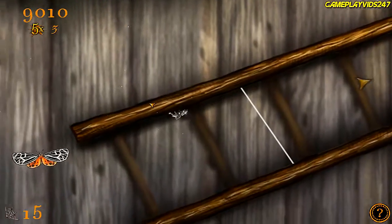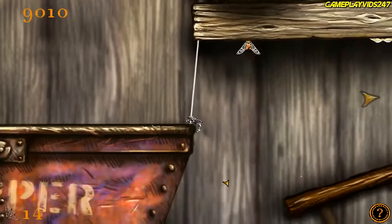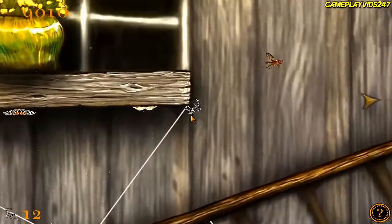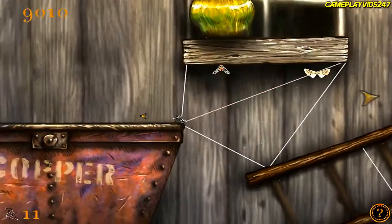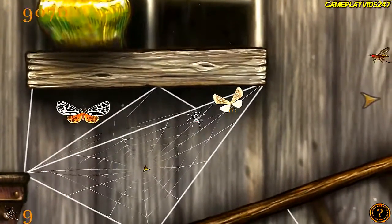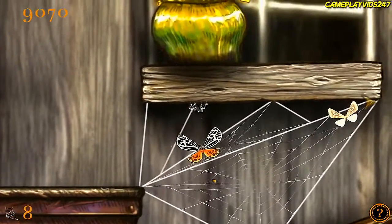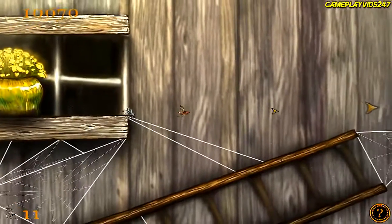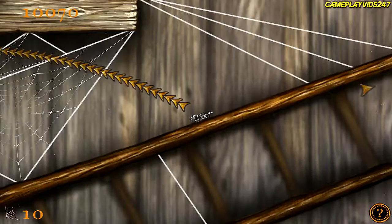Oh, where's he going? Set the web up there. One there and one there. Now we should be able to build another web here, hopefully. Yes. Let's see if I can trap him. Yep, there you go. All right. Oh, we made a mistake here, I reckon — yeah, we definitely have. I can't reach. That's lame, dude. How am I going to do this now? Obviously it's too long. I'm going to leave him, I guess. I don't want to waste any more silk.